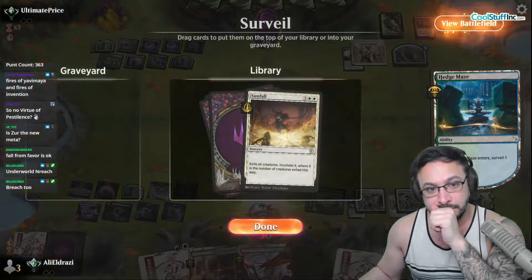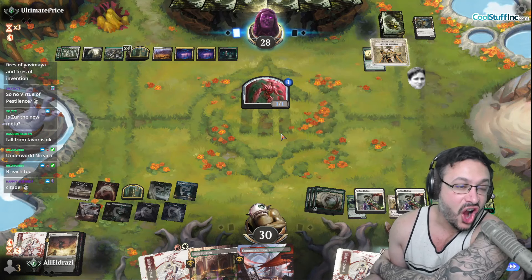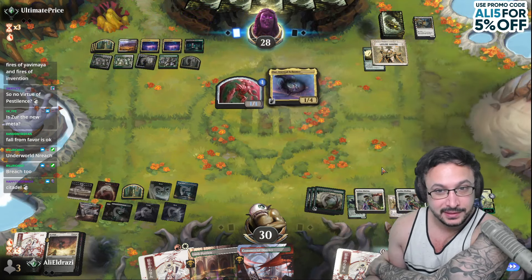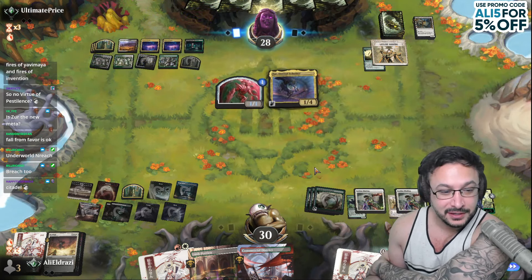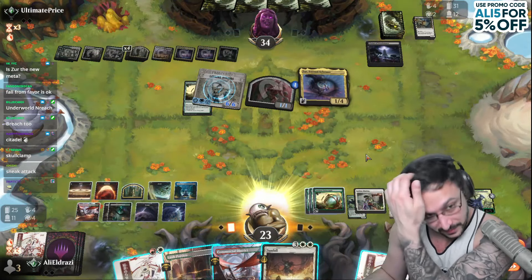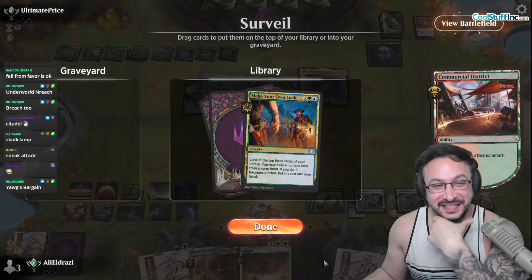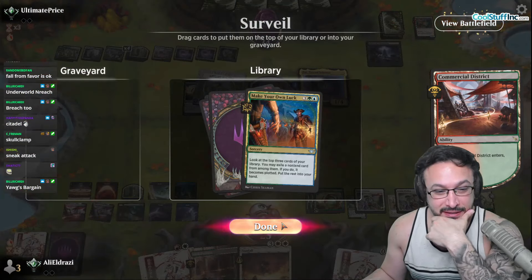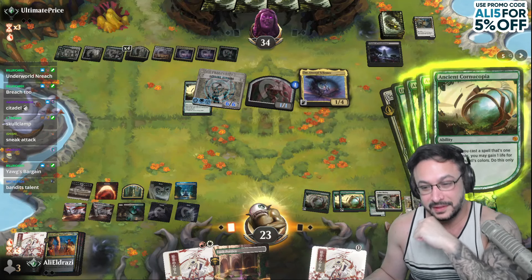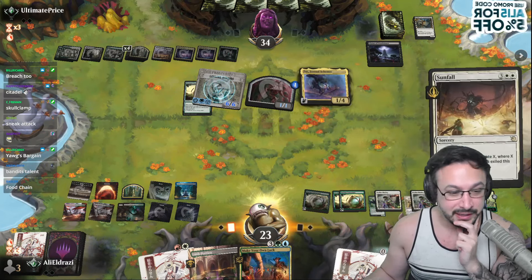Oh there's sunfall — I said that was a fucking artifact. They're trying to troll me. Skullclamp is also an artifact. Y'all are actually trolling, right? There's no actual way. I quit. Food chain is garbage.